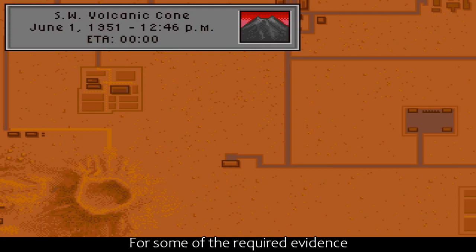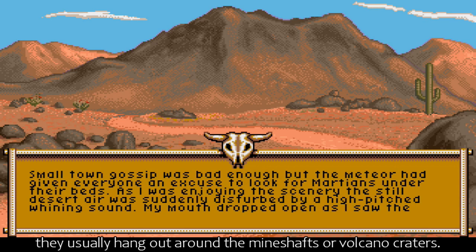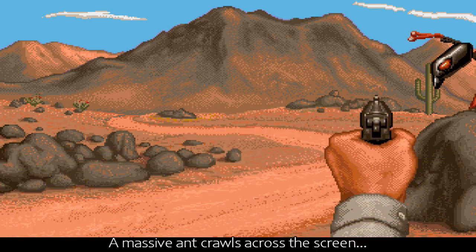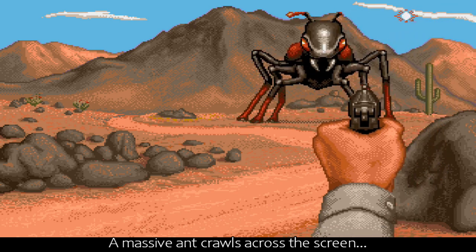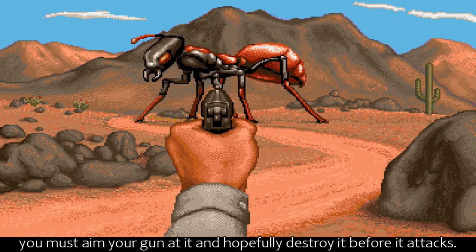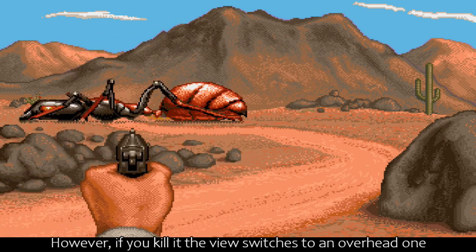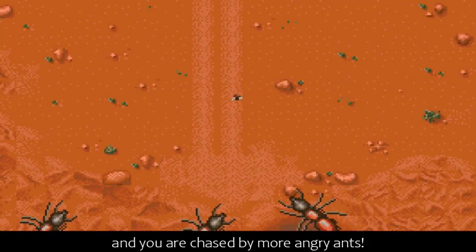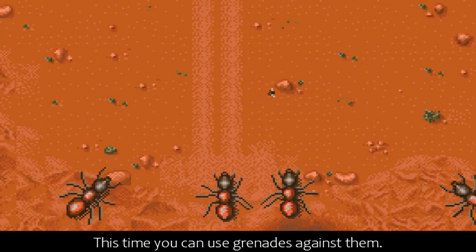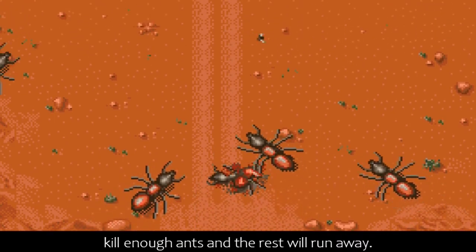For some of the required evidence, you'll need first-hand contact with the ants. A massive ant crawls across the screen - you must aim your gun at it and, hopefully, destroy it before it attacks. However, if you kill it, the view switches to an overhead one and you are chased by more angry ants. This time you can use grenades against them. Kill enough ants and the rest will run away.